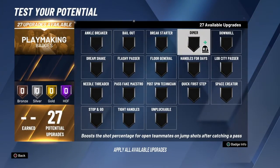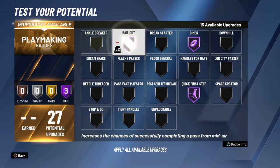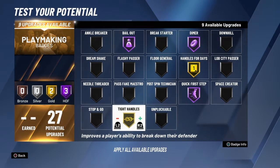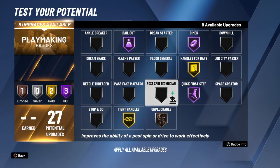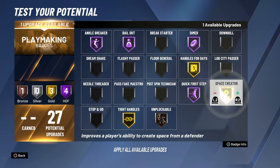For playmaking, I always go Hall of Fame dimer, Hall of Fame quick first step, bailout, handles for days on gold, tight handles on gold, unpluckable, ankle breaker on Hall of Fame, and space creator on Hall of Fame.